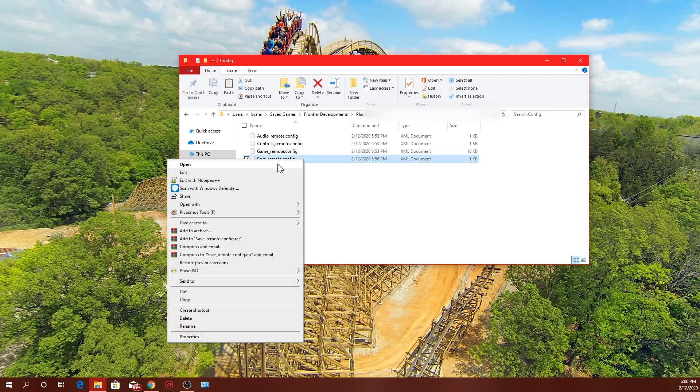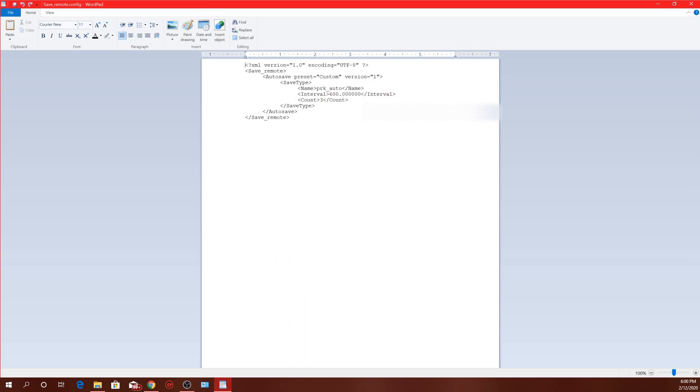Right-click on it and go down to Edit. Once we open it, this little file comes up. The only thing you need to worry about is finding the word 'interval' in the middle of the file — you'll see where it says 600.0000.